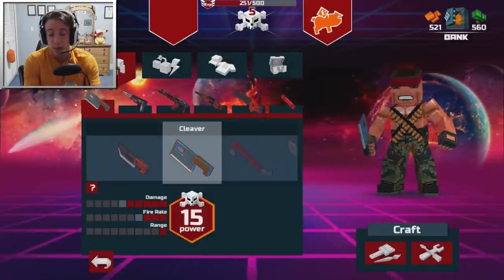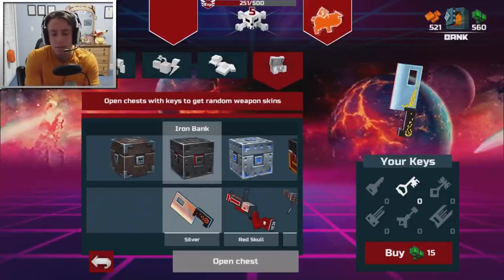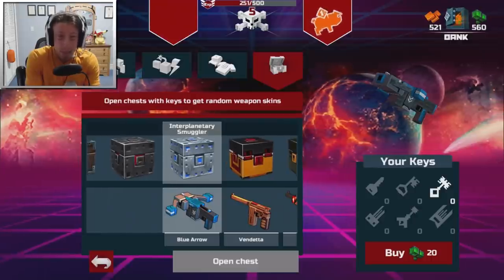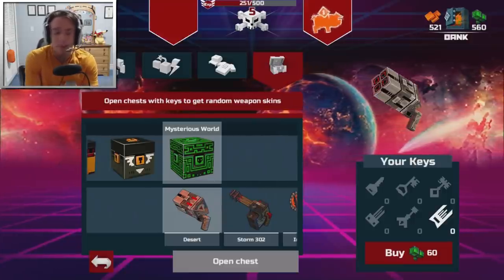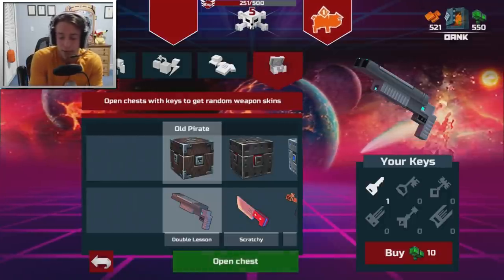I'm going to go to the shop and over to the chests section. As you can see, they are different prices. There's the Old Pirates, the Iron Bank, the Interplanetary Smuggler, the Last Frontier Top Secret, and the Mysterious World. I'm going to start off with obviously the lowest cost one and then make our way up from there.